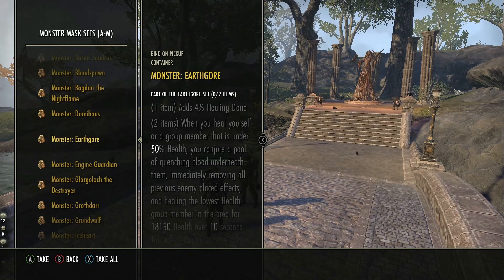Number four, we've got proc sets. There was a significant adjustment to how proc sets scale. Various sets will scale in different ways — either damage focused, requiring spell or weapon damage; heal focused, requiring max magicka or stamina; or tank focused, requiring either max health or resistances. For tank-focused sets, you'll need 38,350 max health or 27,890 resistances.